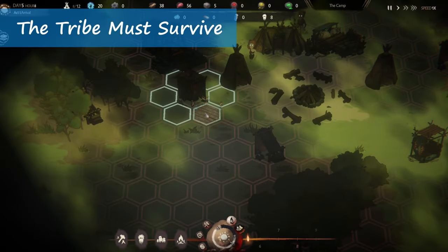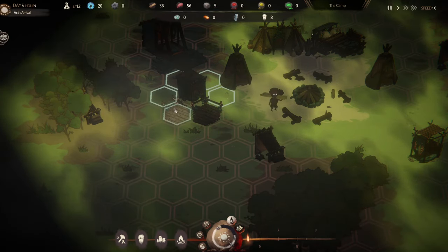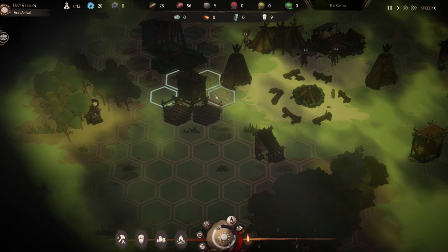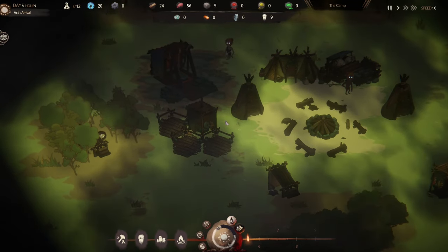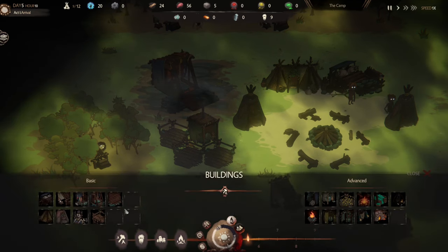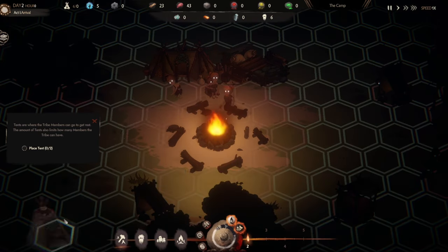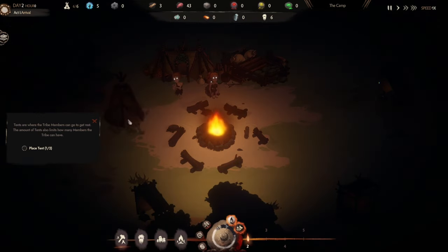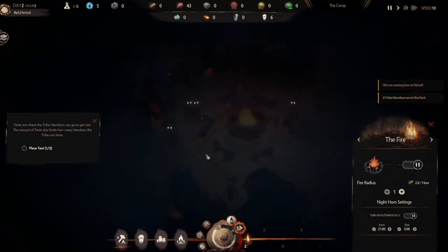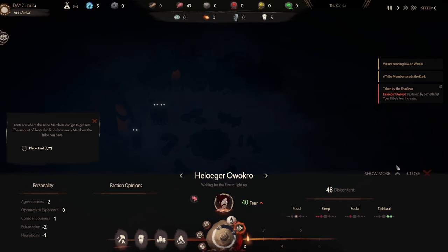In a change of pace, we have The Tribe Must Survive, a city builder developed by Walking Tree Games and published by Starbreeze Publishing. This city builder has a unique setting — first set in the Stone Age, which isn't done as much in this space, but it's also mixed with Lovecraftian overtones, which is pretty cool. The first order of business with managing your tribe isn't making sure they have food to eat, but instead making sure they have wood to burn in order to stave off the darkness. I made the mistake of being overzealous with building in the beginning, which resulted in a couple of my tribe people being whisked away in the night.